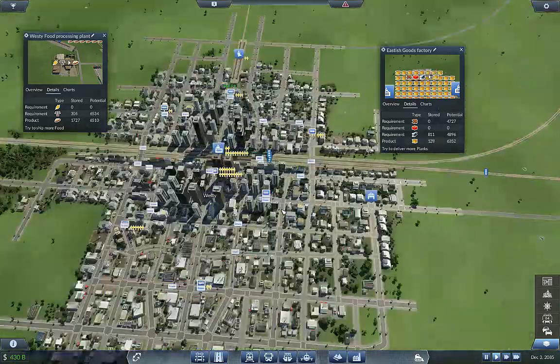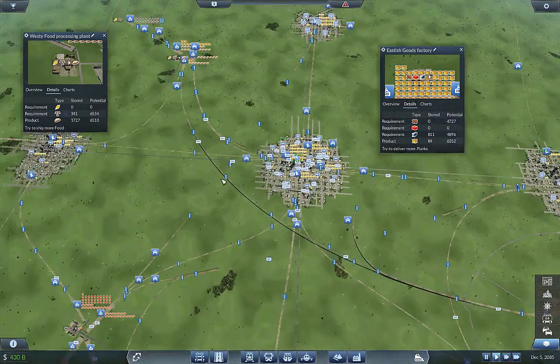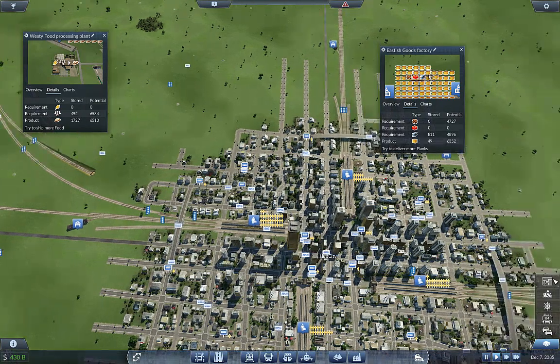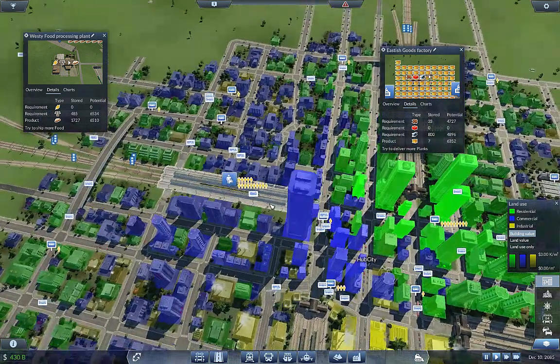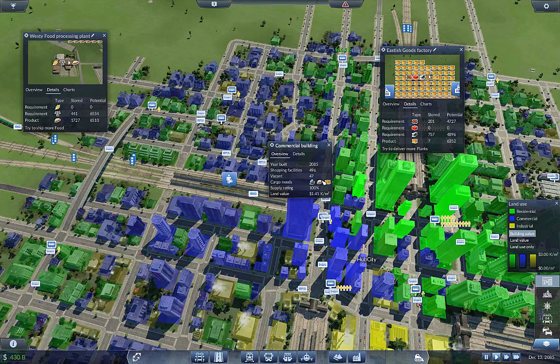So if goods are going west, that means we're going to need a line for goods to go into our hub right in here, because that's where all the commercial is right around this station. Well, not all of it — but we've got this big building and it requires a ton of stuff.